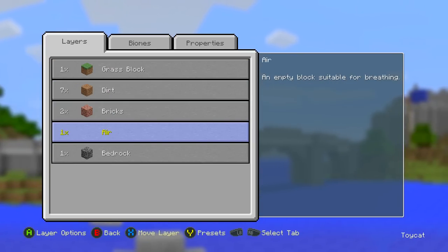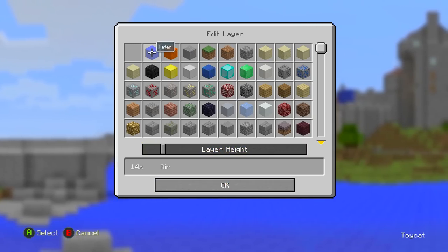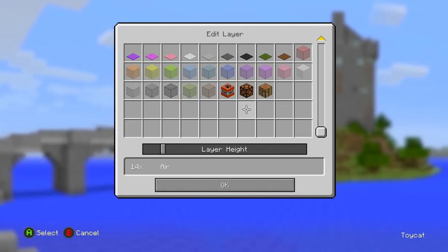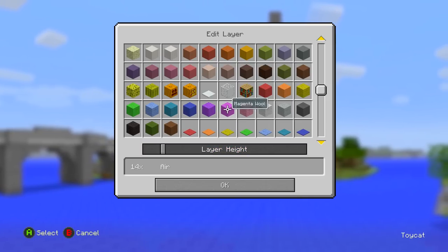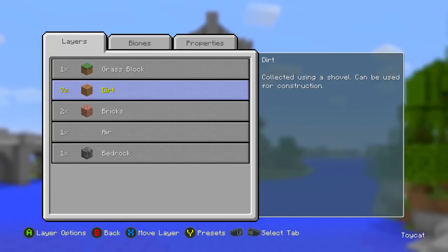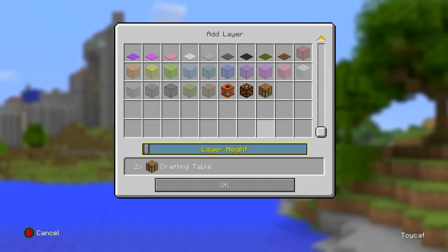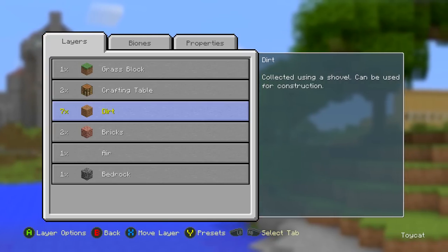Let's go into this world in creative so I can show you how it looks. Also, note that you can't pick every block — only most building blocks, a few decorative blocks, and a few redstone pieces like redstone lamps, TNT, and crafting tables. Speaking of which, let's make the ToyyCat perfect world by having one layer be crafting tables — that way I never have to worry about crafting tables again. Let's add that layer and then load the world.